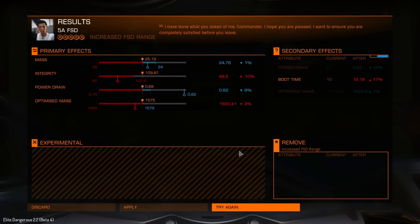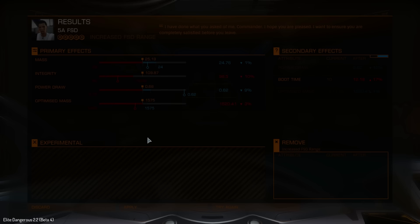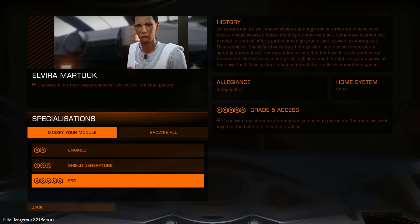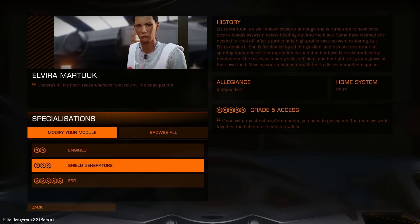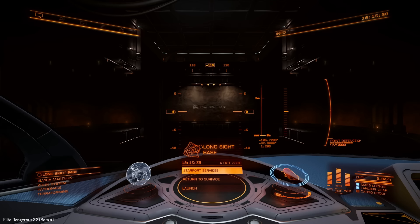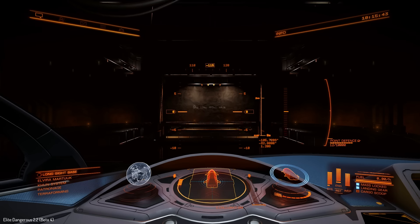I've rolled with every remaining ton of fish and the best I came up with was a 1% mass reduction but a 3% decrease in optimized mass, so I don't think that's quite good enough — discarding it. Now completely empty of fish, let's see what our jump range is. 23.47 light years — not ideal but not terrible either. We managed to get the ship up to a respectable jump range from the original 17 light years, so that's not bad at all. Let's jump out and see how maneuverable the ship is with dirty drive tunings.